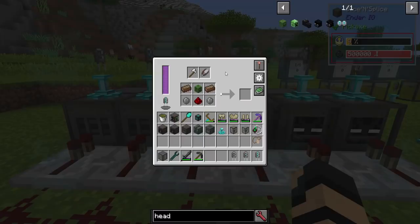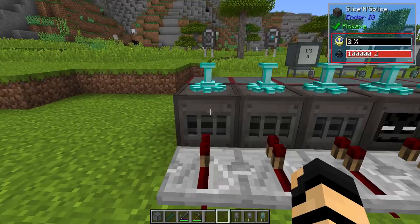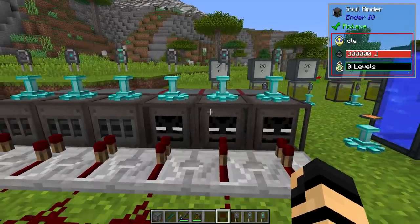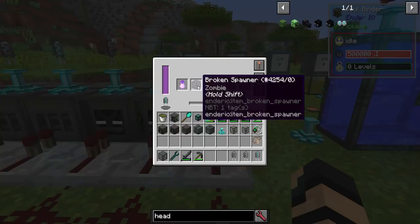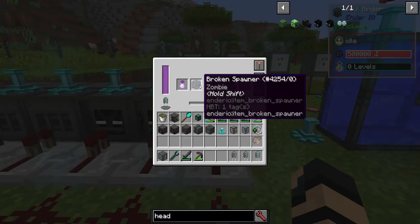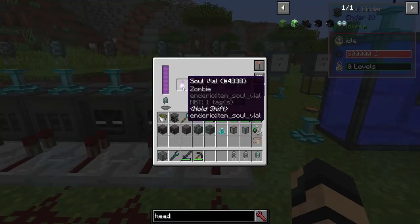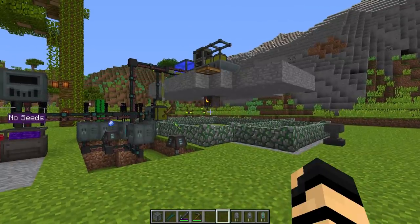You can see the speed difference, as these do take some time. I accidentally flicked the lever before I started the video, so these ones have already started — you can see 9%, 4%, and 2%. These soul binders require a soul vial and some kind of broken spawner. Any broken spawner will do, and you can turn it into a broken spawner of your choosing.